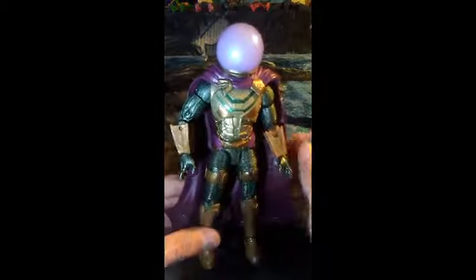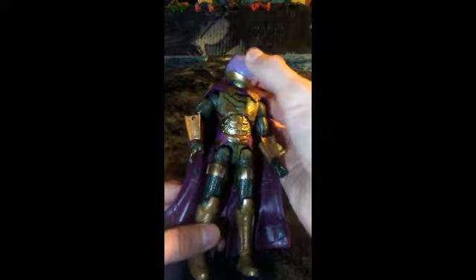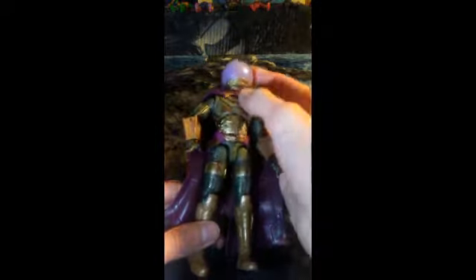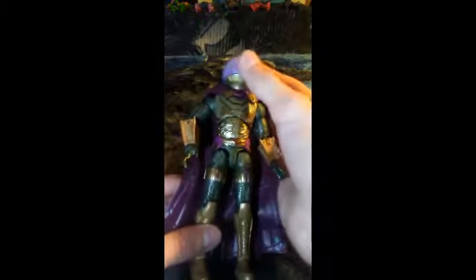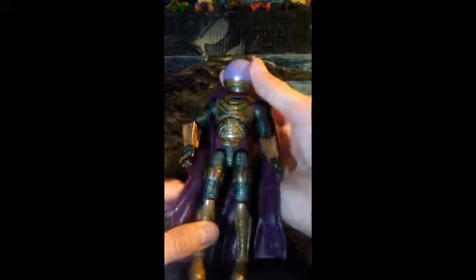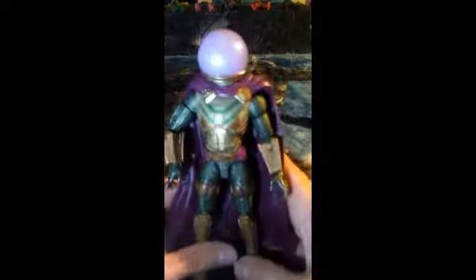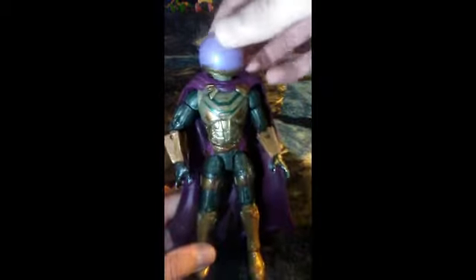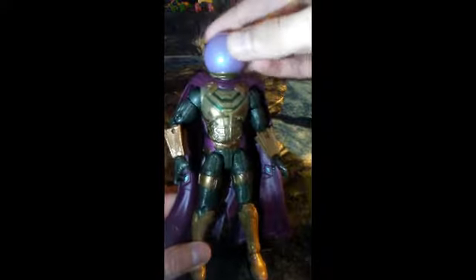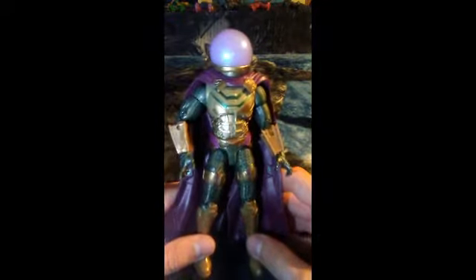Looking at the head here, it's a pearlish color with some nice sparkling effects and a gold rim at the bottom. It's kind of hard to tell which direction he's facing on this helmet. There is a bit of gold paint speckled on the helmet, but it's not noticeable enough to be a problem. So I think that's the front — yeah, we'll go with that as the front.